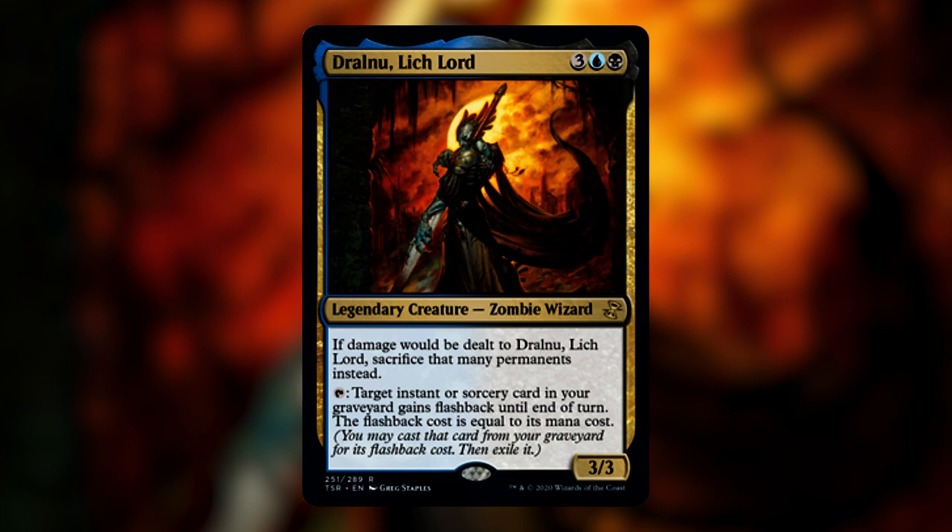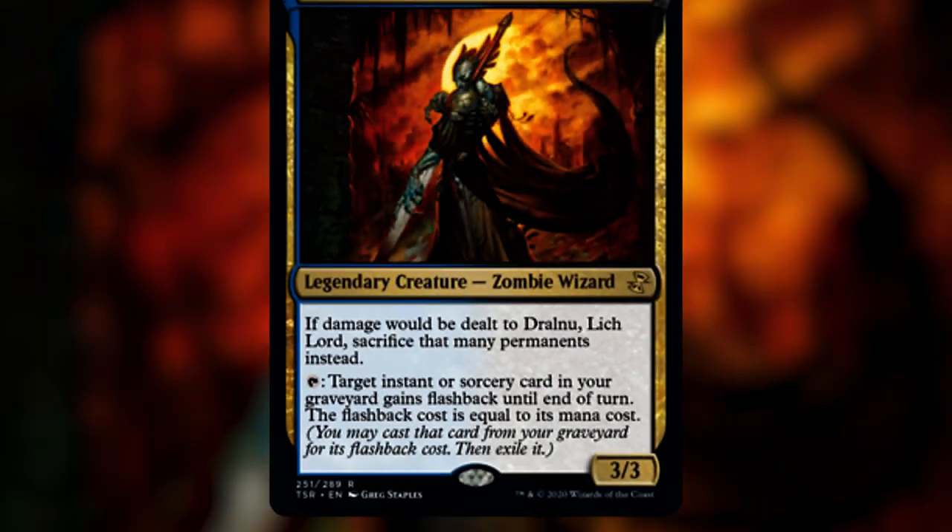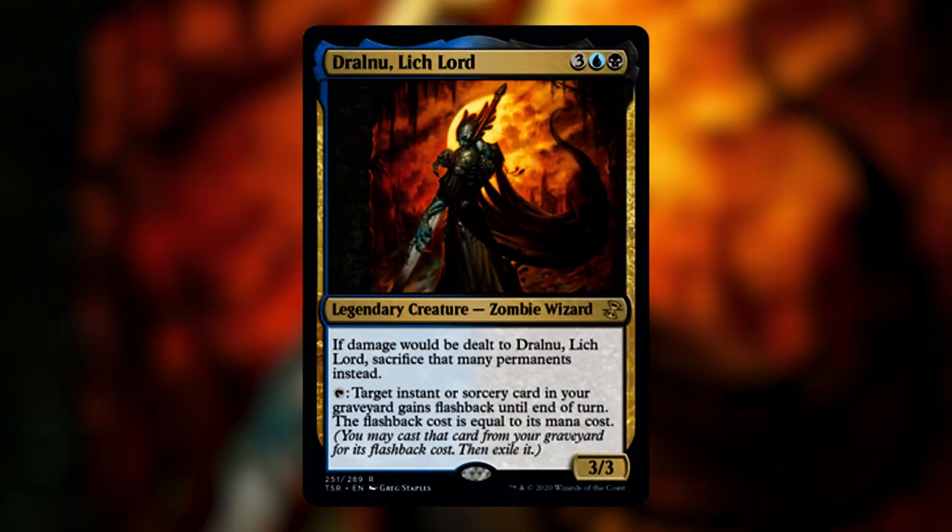Dralnu the Lich Lord is a legendary creature zombie wizard that costs three generic, one blue, and one black. He reads: if damage would be dealt to Dralnu Lich Lord, sacrifice that many permanents instead. That is a hefty downside, but his activated ability is totally worth it. He can give target instant or sorcery card in our graveyard flashback until end of turn, and the flashback cost is equal to its mana cost. Being able to cast a spell from our hand and then use Dralnu to get a second use out of it is really powerful.